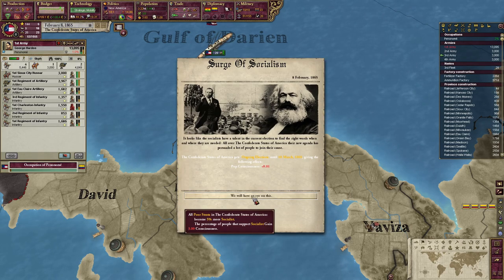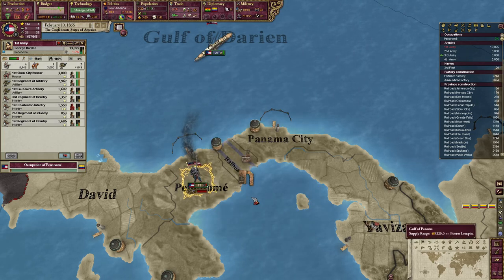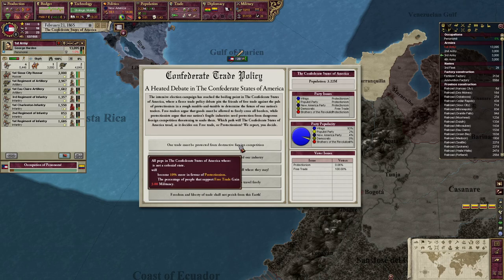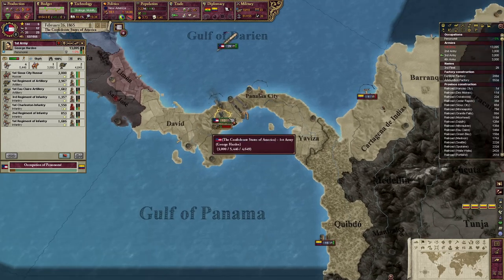The surge of socialism — it seems like the socialists have a talent in the current election, finding the right words when and where they're needed. All over the CSA, their new agenda has persuaded a lot of people to join the cause. Oh well, it is what it is. Our sword is looking really beat up. Protectionism — I'll do that for now.